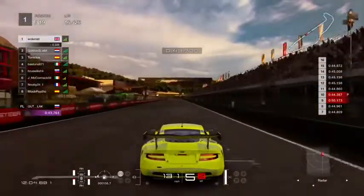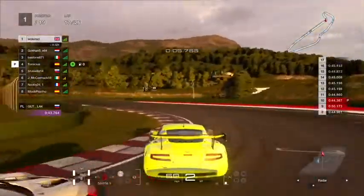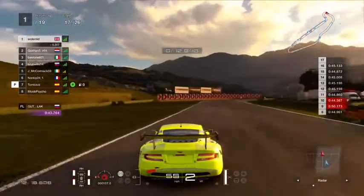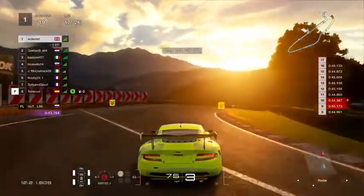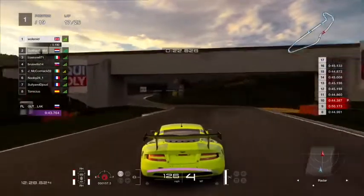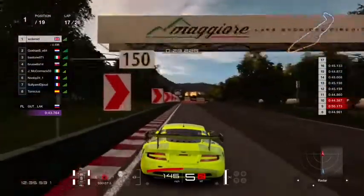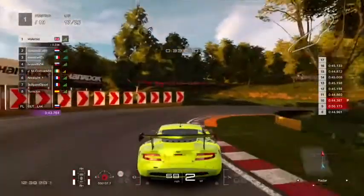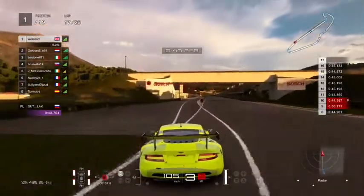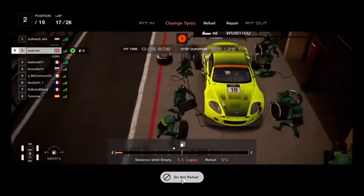Skipping to lap 16 — he is now only 0.3 seconds behind me. He gets a big hit on me but doesn't send it into the next corner and leaves me room. My times on the right-hand side are still staying consistent. I'm guessing the Porsche guys, with their rear-mounted motor, have a significant tyre wear advantage over me. Coming to the last corner semi-defensive because I knew I was pitting on this lap — coming down into the pits for the Aston Martin crew.